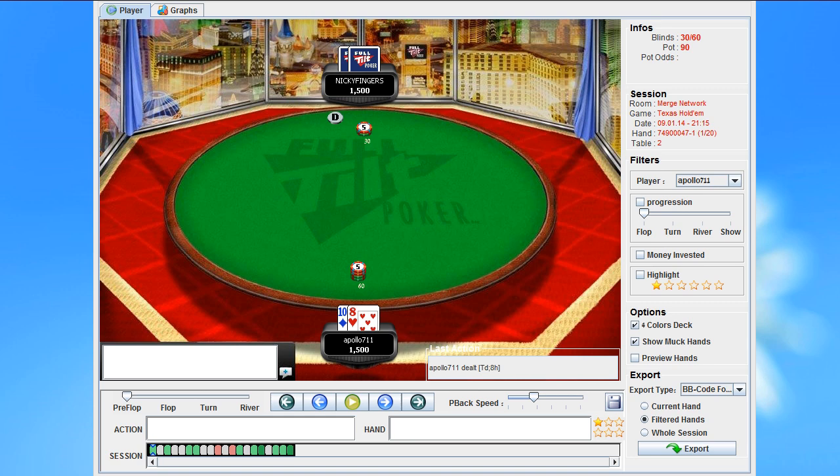Hey guys, this is Furox for HUSNG.com. Today I'll be doing the last part of my leak finder series, which is part eight. It's been a couple of months since I released a video and during that time I focused primarily on 6-max pot limit Omaha. You can check out my 2+2 thread if you want to catch up on that. Today I'll be reviewing games played at the $20 level on the Merge Network. Their hyper turbo structure is a bit different but it starts at 25 big blinds, which is the same as Stars.